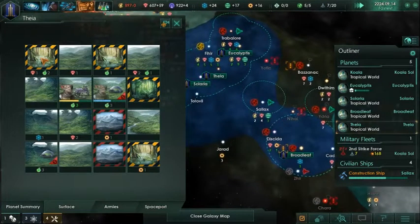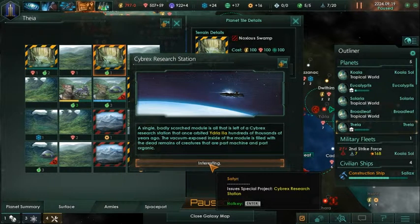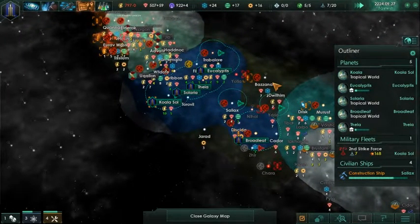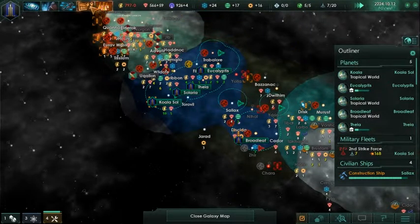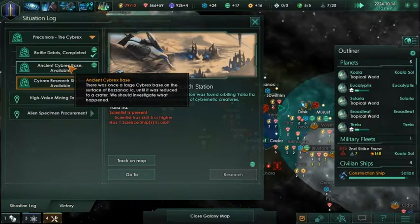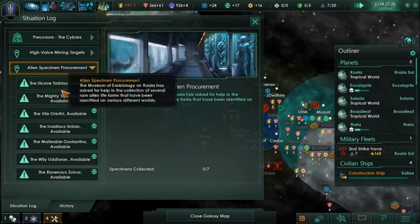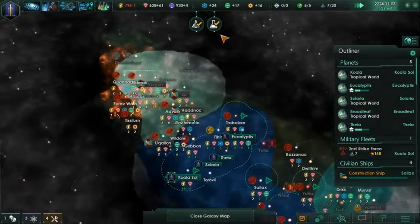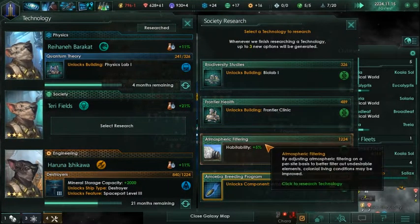It doesn't even make any sense. The feature is there to supposedly help the player micromanage easier, but this is just an artificial way of forcing them to do that. What if the person wants to micromanage more? There's nothing wrong with that - they're just making it more work for the player, but in a good way. Tell me if you think I'm wrong and I'll admit it. I think, you know, give the people what they want.